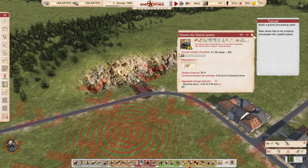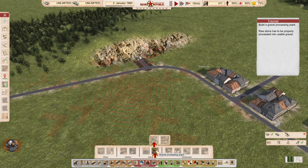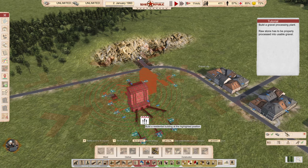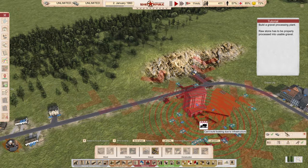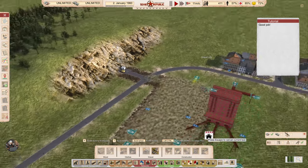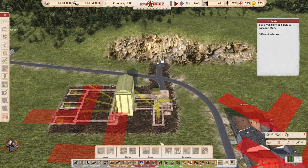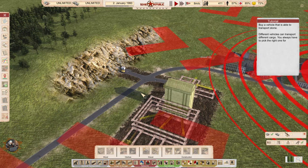Build a gravel processing plant. Raw stone has to be properly processed into usable gravel. That's one of the things that this game is so great about — no step of producing anything is missed. We're going to place the processing plant right next to the gravel mine.